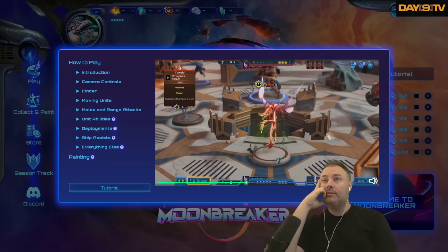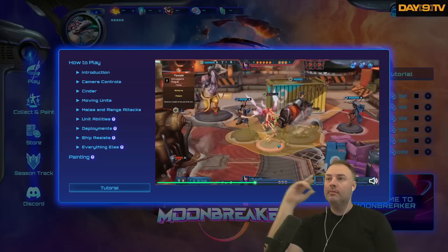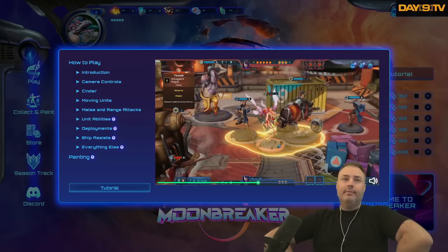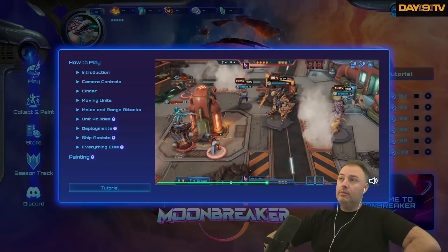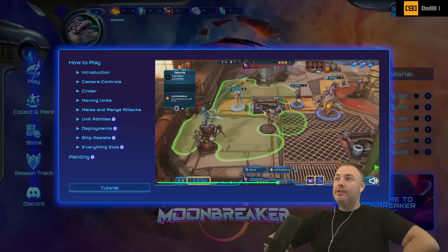Most units have a melee or ranged attack. Melee is shown with a yellow icon and ranged with a blue icon. The damage dealt is the number shown inside. Melee attacks are more likely to hit but you must be touching an enemy unit. Ranged attacks are less likely to hit but can be performed at any distance. Hold right-click on a target to see the percentage chance of hitting it. Some obstacles lower your chance to hit and others block all attacks.